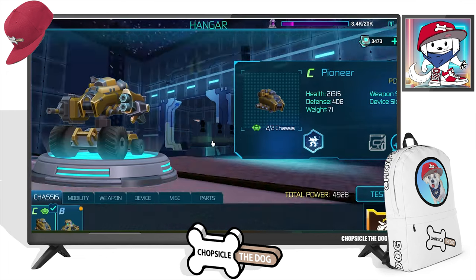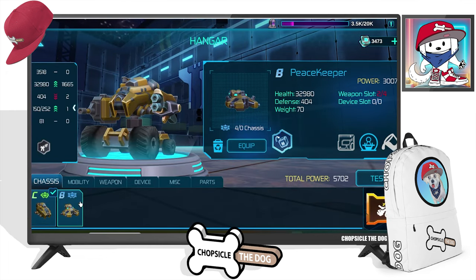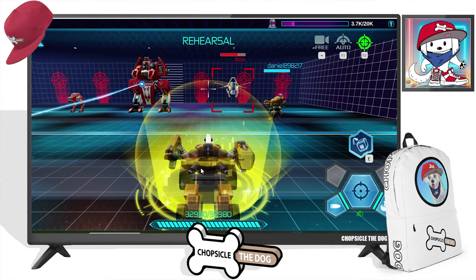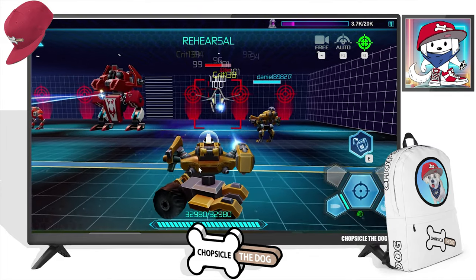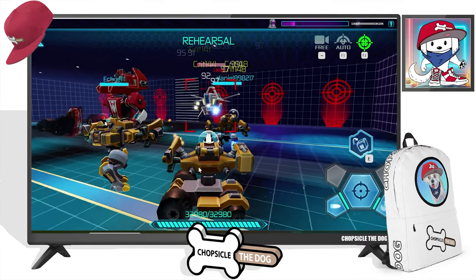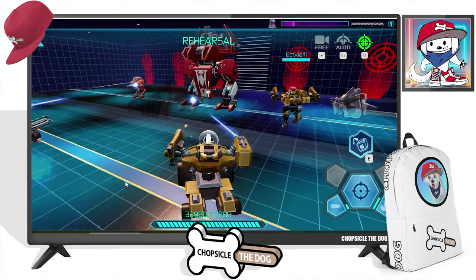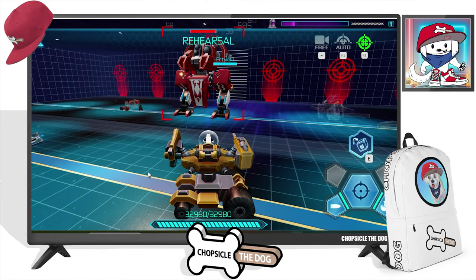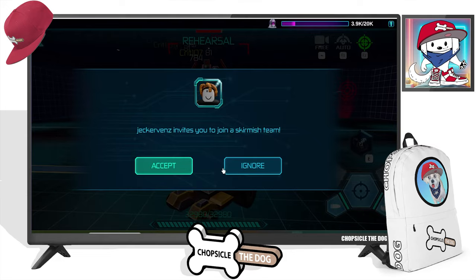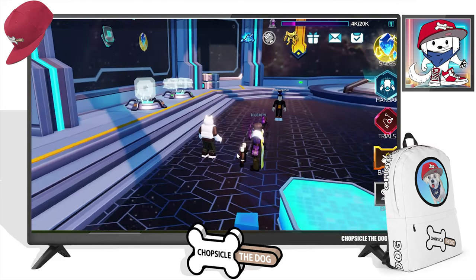All right, let's hop into the hangar again and just see what it says we can do here. We got something new — looks a little bit better. The Peacekeeper — oh, I think that's our chassis, that's the top. All right, let's equip it, gonna be a little better. Then let's test it out. All right, this looks really cool — I like it a lot. You can see us sitting in the top of it. That's legit. Very, very awesome.